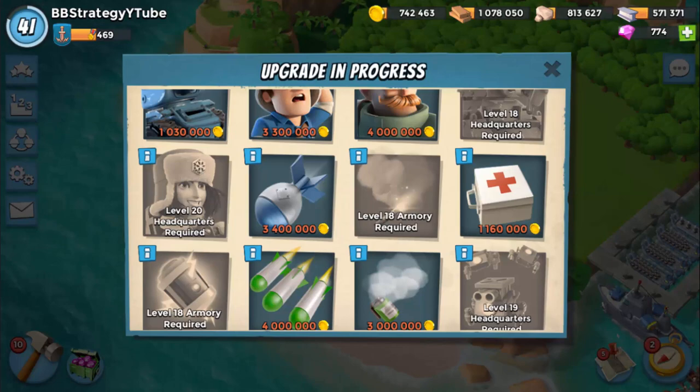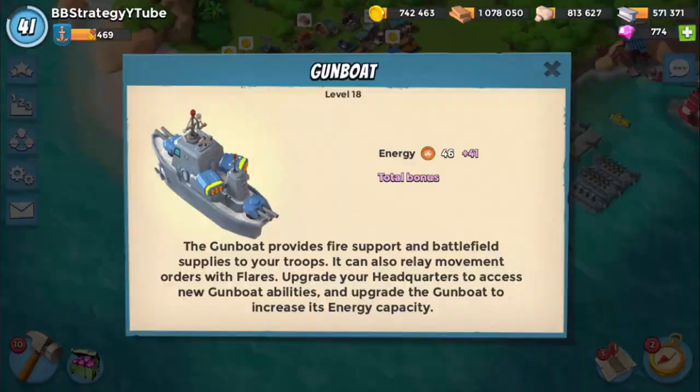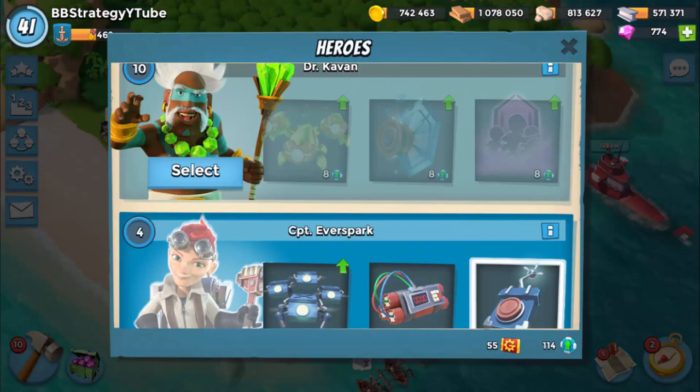The duration of Flare and Smoke plays a vital role while you are attacking with Smokey Zookas. Without boost, my gunboat has 87 GBE, and Captain's Path is at level 4 but her abilities are at level 1 only.